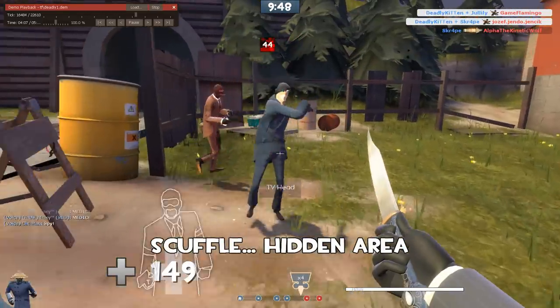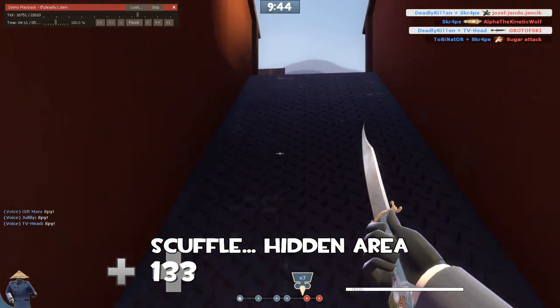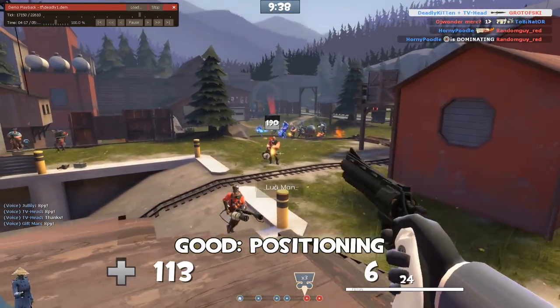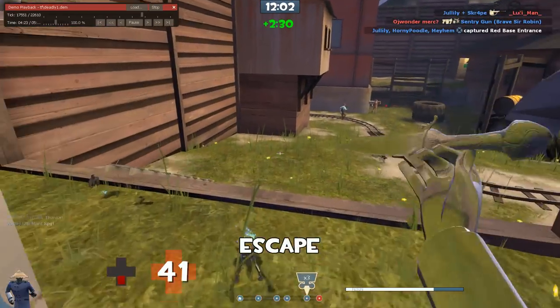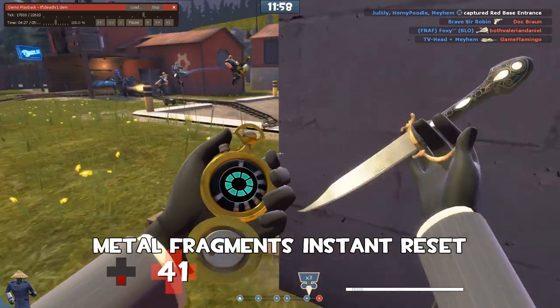Looks like we do a little dance with another spy back here. But it's okay — it's a hidden area, and I do like that you go straight to the high ground. It's a good position. You get to look down. The enemy pyro and the heavy do see you, but they're in no position to argue and don't get much damage on you because of your good position. You escape and get the metal fragments, giving you that instant reset on your ringer.